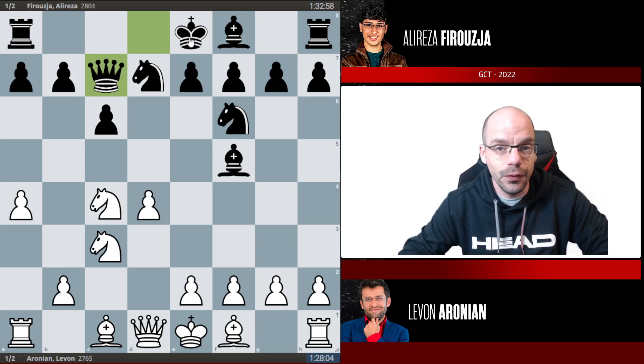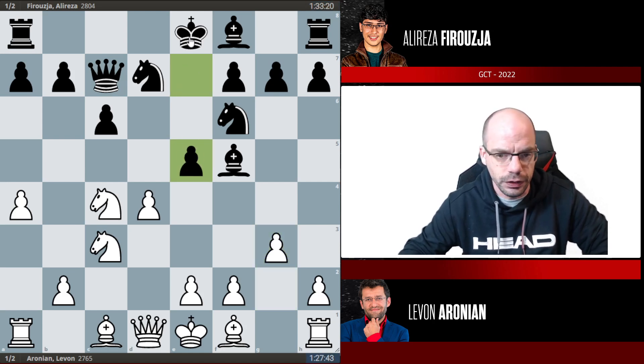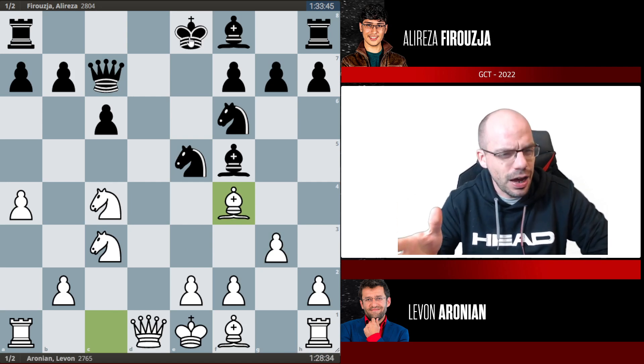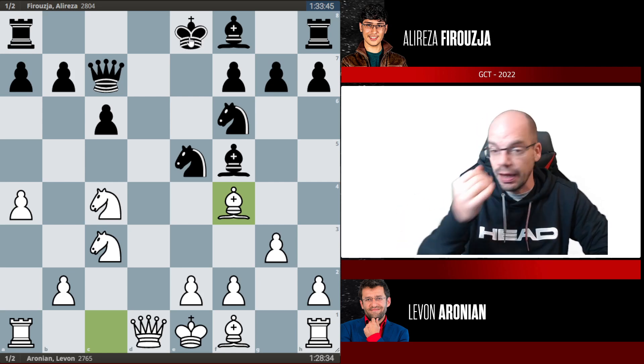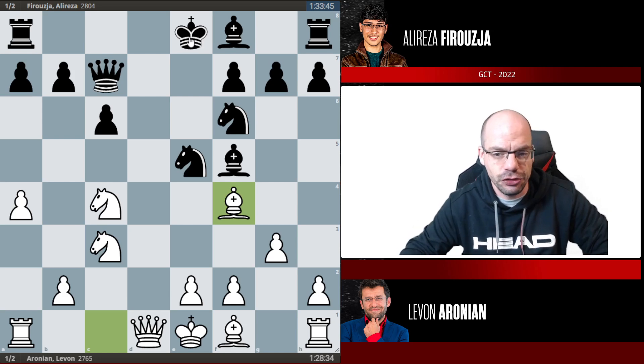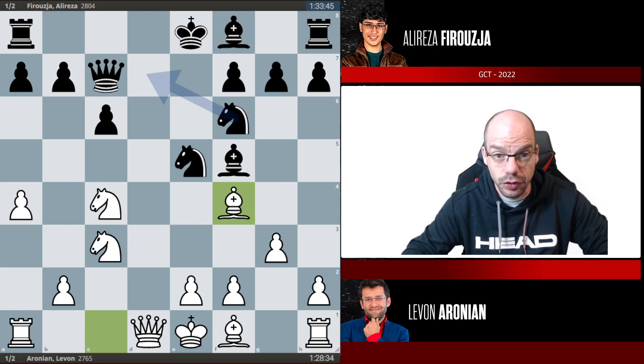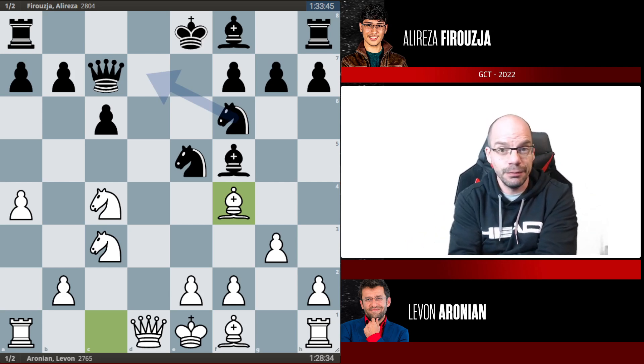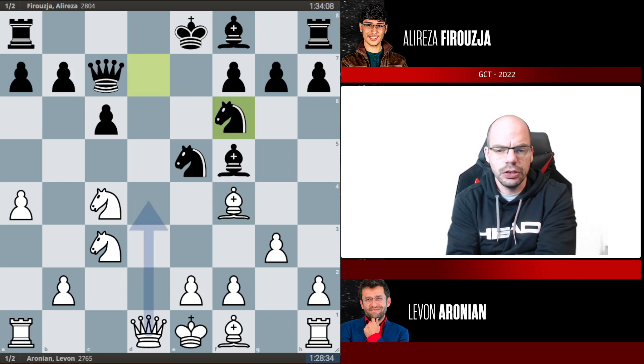This variation was actually featured in the Alekhine–Euwe world championship match. Some of these lines are indeed very, very old. E5, takes, takes, bishop f4 — this was the big hype in the very early 2000s when Alexander Morozevich in particular brought this line back into fashion with the black pieces, and alongside him a fair few other top GMs picked it up. Mohamed Amin Tabatabaei being one of them, who is also playing in this tournament.